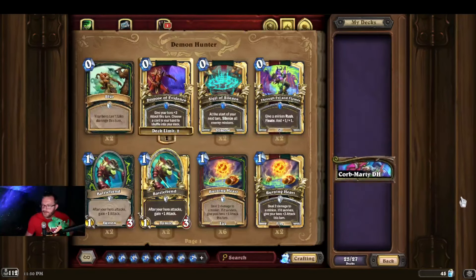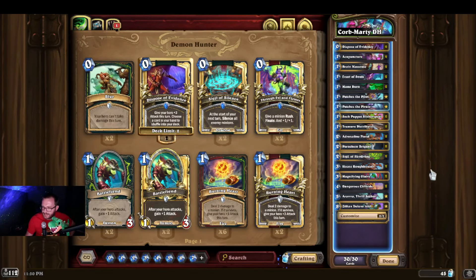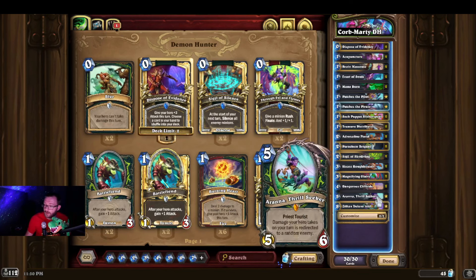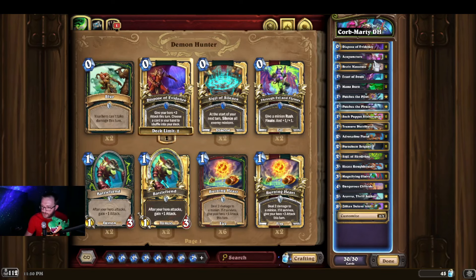Before Perils of Paradise, we did not have Pirate DH. It's a Pirate DH by Corbett and NHL fan. I've gotten Turn 3 Lethals with this deck. We are including Arana, the Priest Taurus, so that we can run Quality Pirate, Brain Masseuse, and Acupuncture.